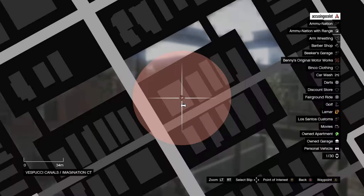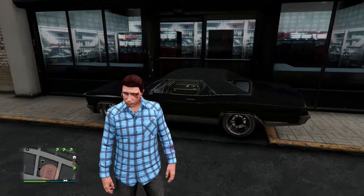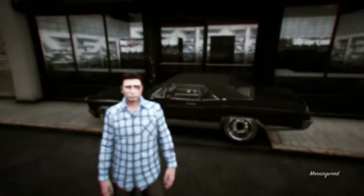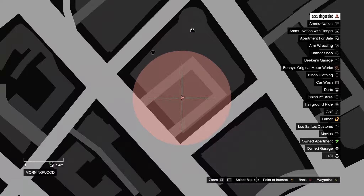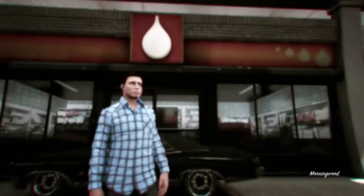Let's move on to the second wall breach of this video. For the second wall breach, all you need is a car. The location is at a Ron gas station up in Morningwood, by the movie theater and clothing store. Once you get to this location, you want to park your vehicle like so.